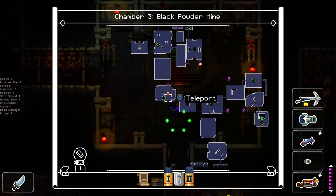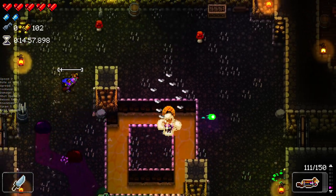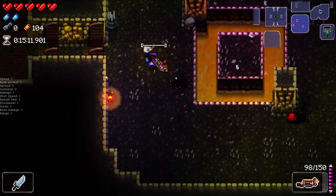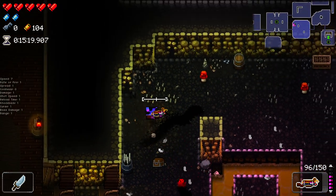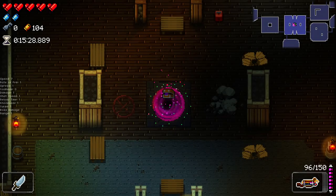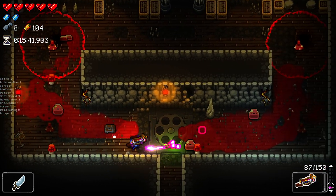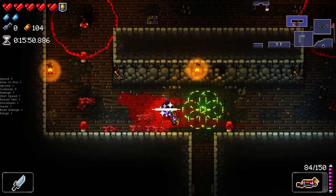I'm liking these single wave rooms, gotta say I'm liking them. This should yield us a bit more money — burning, burning cursed chicken. Oh, is that a double cursed chicken? Look at this fella — black as the night! A double cursed chicken — I never thought I'd see the day. That is an absolutely metal chicken right there. Rooms like this, with a few waves of blobs, now it's just got one wave — easy.